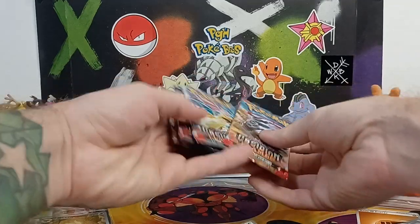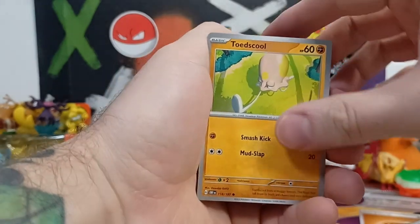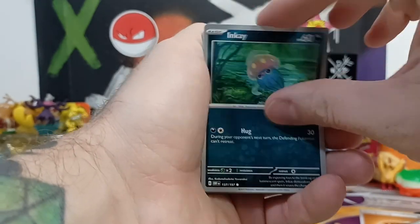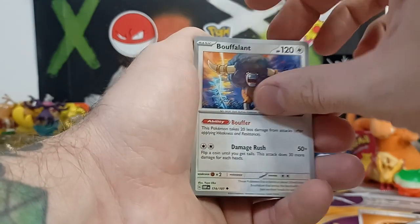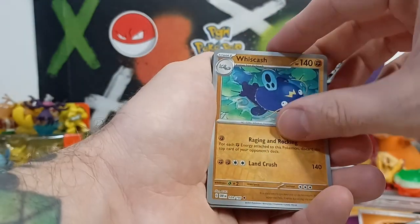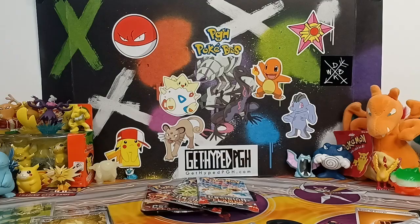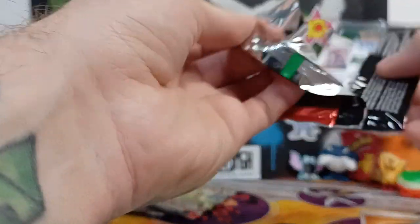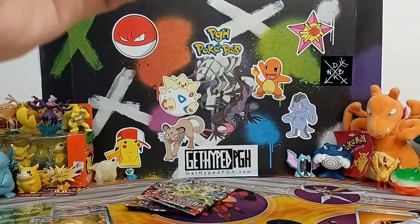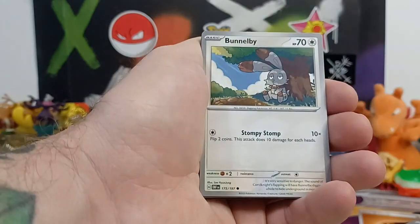Four packs left. Only pulled one Charizard but we pulled the best Charizard — can definitely pull another one. Cleffa, Larvitar, Marowak — definitely want a shiny Marowak in Pokemon GO. Whiscash, another Charmeleon into Scovillain. Final three packs — thank you all for sticking with us and watching this video. We appreciate all the love and support. All 200 subscribers — we appreciate every one of you. Could not do this without you.